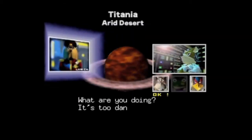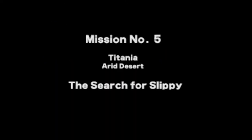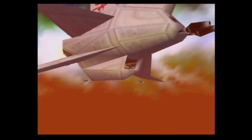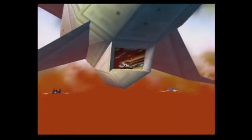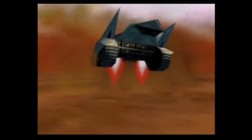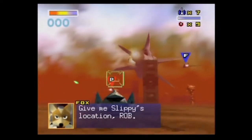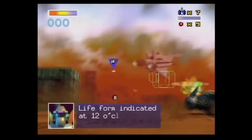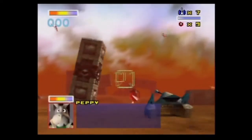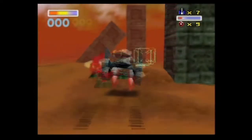Can't leave Slippy hanging, it's his bro — Titania! So now in this level you don't use the Arwing as we've been using; you actually use the Landmaster, which I don't like. I think the Arwing is the best ship in the game. It's kind of cool because you get variety, and I like it better than the submarine you use in hard mode.